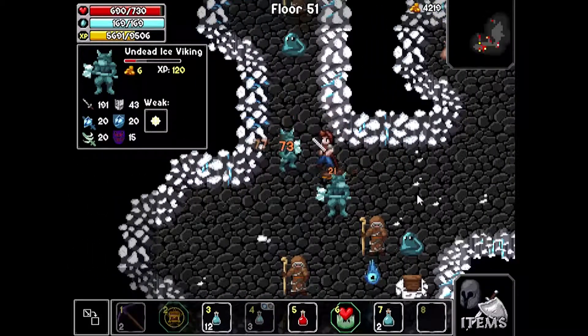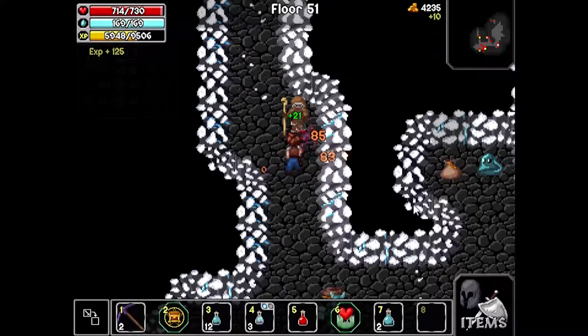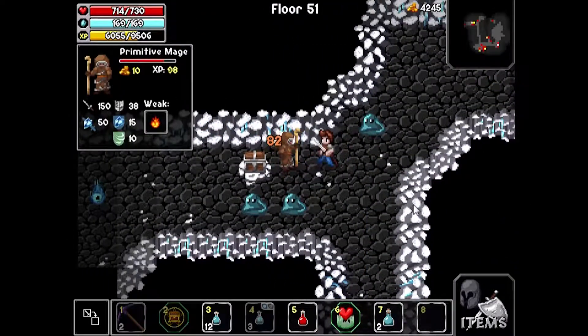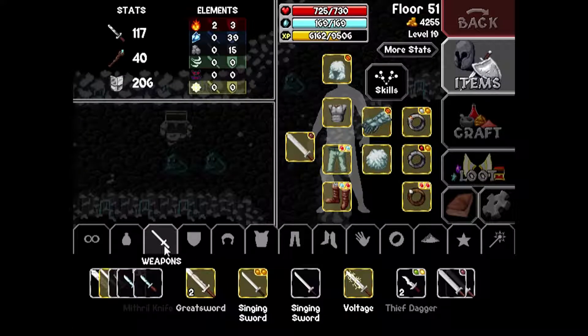I'll be skipping most of these enemies, and in the next part I'll resume from floor 50 and taking a slower approach. Of course, I have enough potion materials to burn that I can actually go to floor 70, but I'd rather save it for those parts.